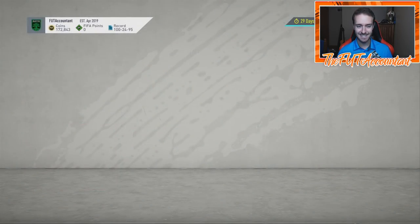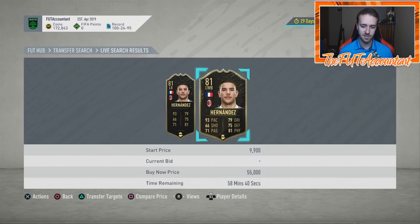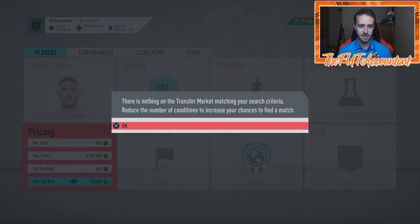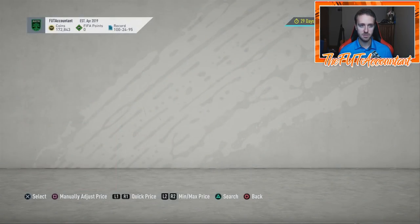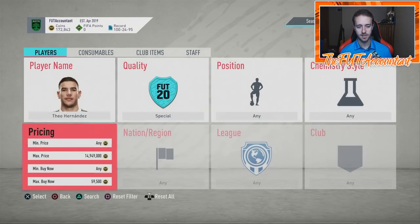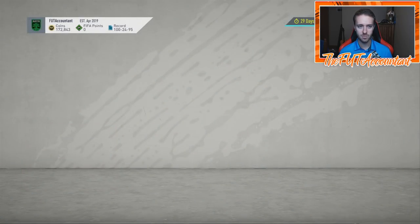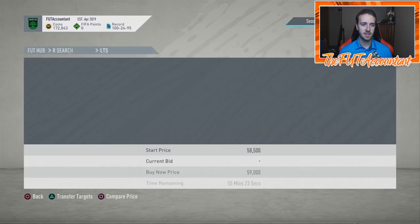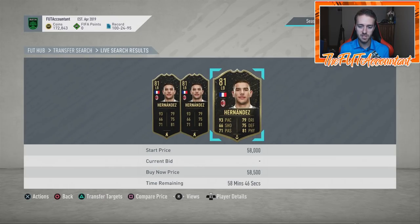One of the cards I love for the Shadow chem style trade — Lucas Hernandez with a Shadow is 60k, the next one is 55,000 coins. Normally I would buy that and relist it right away to make some profit, but I'm having second thoughts right now because of this chem style trading method. The cheapest Theo Hernandez with a Shadow card — that was one of the cheapest ones. So basically what I'm going to say is: if you like to Shadow chem style trade, I still think it's going to work.